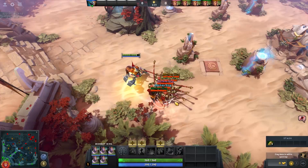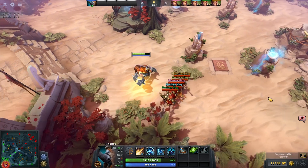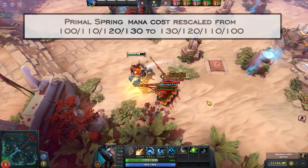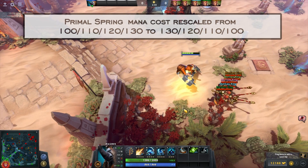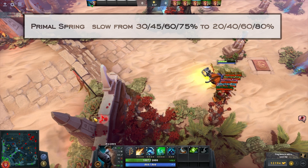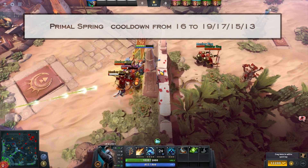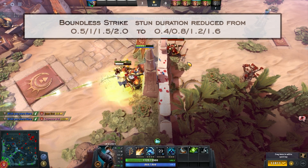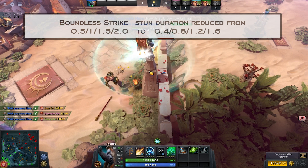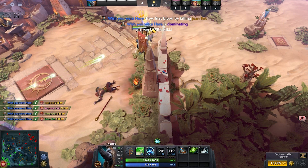Monkey King: his early game got nerfed hard, which is expected — the hero seemed way stronger than he should be. Pretty much every change is early-game focused: Orb of Venom and Primal Spring changes, with cooldown and mana cost increased and slow percentage decreased. The biggest mid-to-late game nerf is Boundless Strike — a 25% decrease in duration. That skill is essentially a better Fissure that you can cast from almost anywhere.